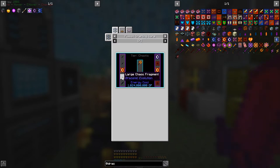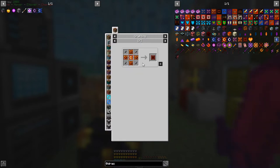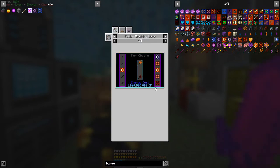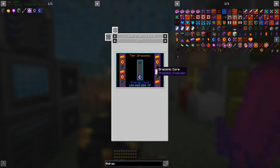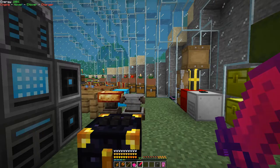This is the recipe for the next one we want to do: large chaos fragments, draconic cores, small chaos fragments, chaos energy controllers. If you look at the recipe for the chaos energy controller — it's four draconic controllers and small fragments, but you need three of them, so it does add up. Then you need a chaotic core. The chaotic core is made by a large chaos fragment plus a lot of large chaos fragments — basically you need five, and then 100 million XP, which isn't actually that bad.